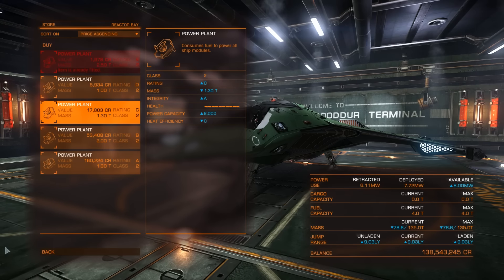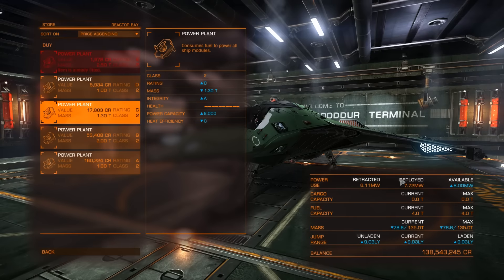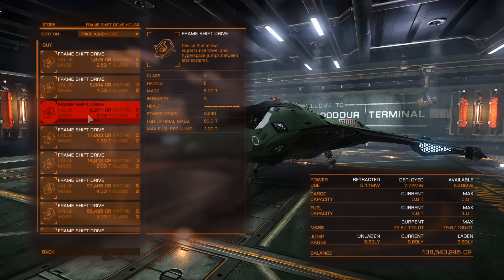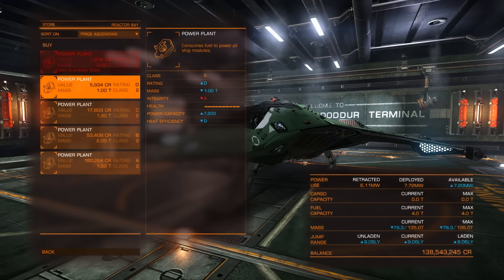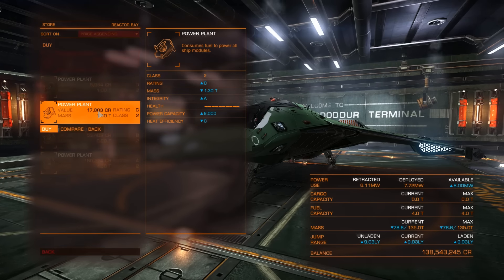Looking at the power usage display, you can see the amount of power used while weapons are retracted and while weapons are deployed. You can reduce deployed power by switching off modules you don't need while fighting — for example the frameshift drive. On our ship the frameshift drive only consumes 0.24 power, so we wouldn't benefit much. We do need a power plant with more than 7.72 MW of power, which would be this one for 17,803 credits. So we're gonna buy it.